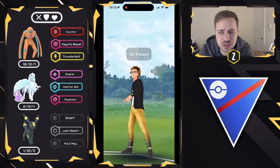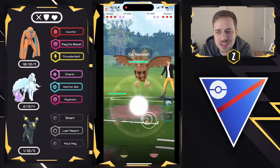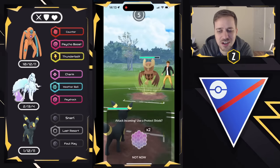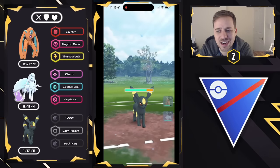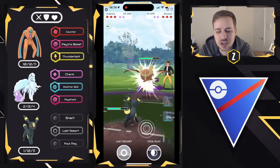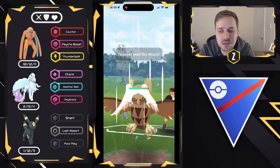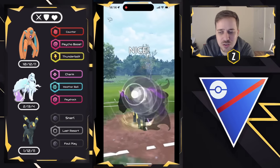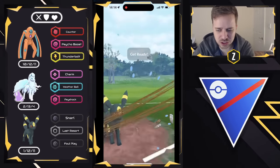Alright, moving into the next one. Defense Form Deoxys versus Shadow Steelix on the lead. Counter is going to do quite a bit of damage as they decide to swap into Noctowl. My hope is to try to catch a Shadow Ball here on Umbreon and save some energy on Defense Form Deoxys, but we catch a Sky Attack. So now we're actually going to be very far behind. We did do a good amount of damage with Counter there, as it is neutral damage against the Noctowl. Haven't seen this Pokemon in a long time because of the nerf to Sky Attack — it costs a bit more energy now, which basically nerfed Noctowl pretty hard, but it's still very good in terms of its bulk and coverage.